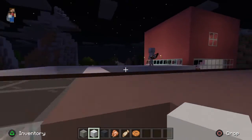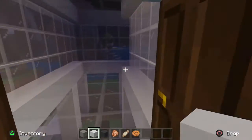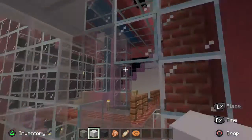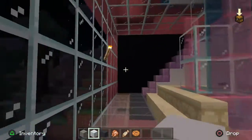Going back — oh yeah, I forgot to show something here. This connects to another kind of mall thing that my sister built on this world. Not really sure what it is, but it's kind of cool. There was like a pool upstairs.